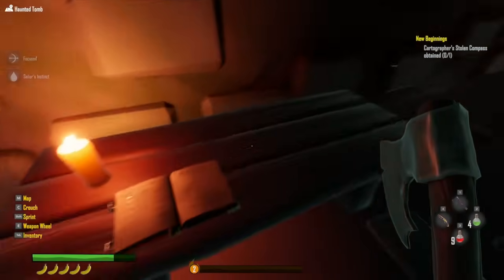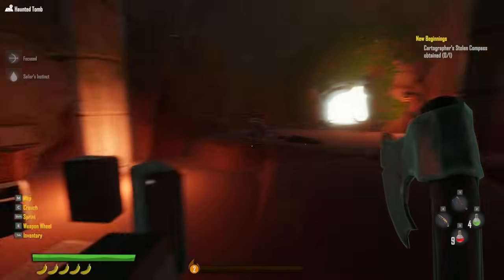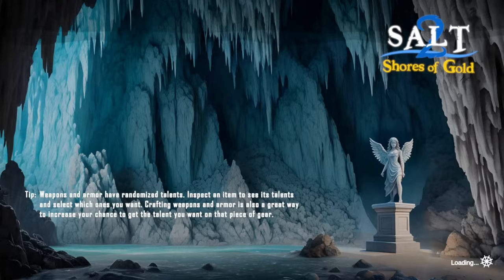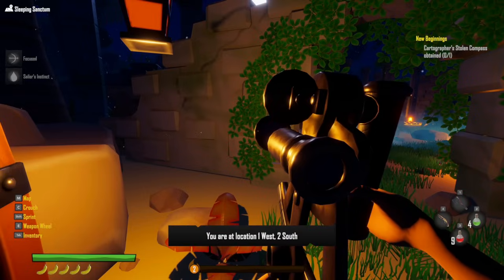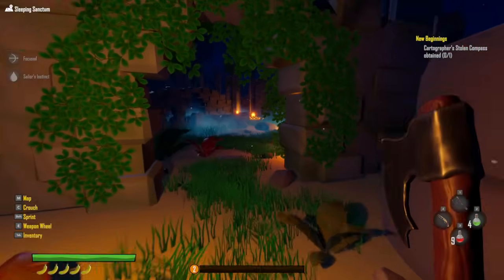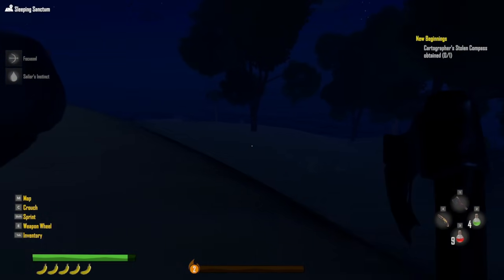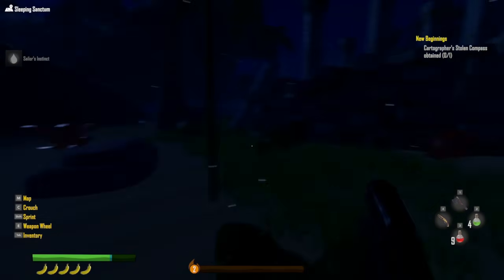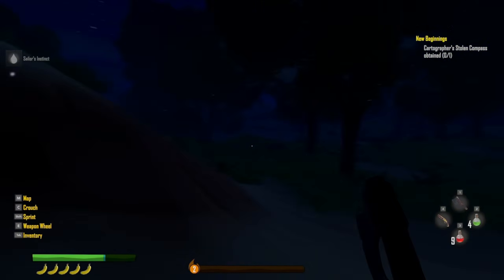That was not the cartographer's stolen compass location — unless I missed it. Are we on the right island? Let's check outside with the sextant. We are at one west, two south. We are not on the correct island at all. So we just came here, leveled up, conquered a skeleton boss, and found a dope axe — and this is just a randomly generated island I happened to jump onto. This is actually going to well equip us for our journey to find that broken compass. Let's hop back on our ship.